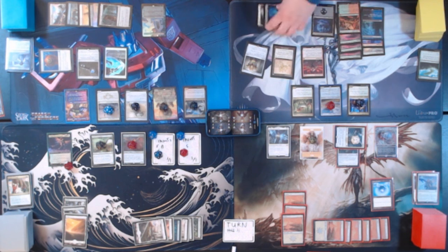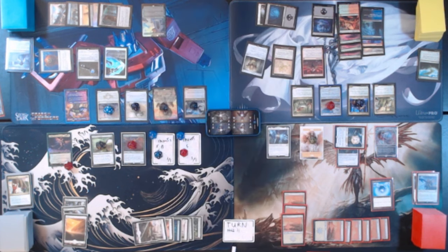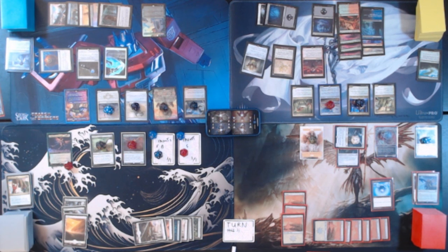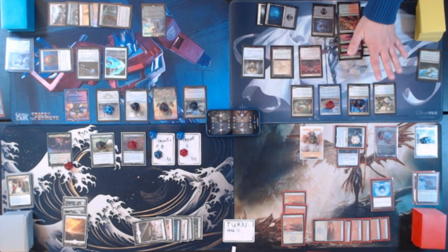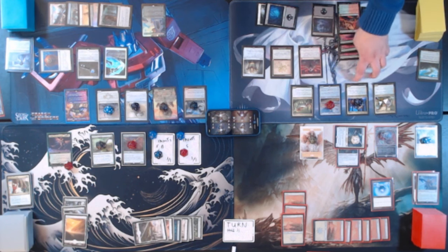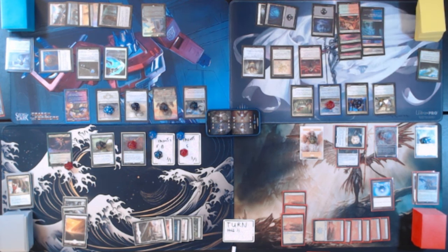Untap, upkeep, draw for turn. Play a Swamp. Tapping green and white to play Conclave Mentor. If one or more +1/+1 counters would be put on a creature you control, that many plus one are put on instead. Whenever Conclave Mentor dies, you gain life equal to its power. We're casting a white/green spell, so Ramos goes up by two counters, which means All Will Be One will deal two damage — probably to Giada again. Now she's going to cost four more to cast, which is problematic. Then whenever another creature enters the battlefield, it comes in with a +1/+1 counter, so we deal one more damage. It gets two counters and Juniper Order Ranger gets two more — for a total of six damage that we can send somewhere.